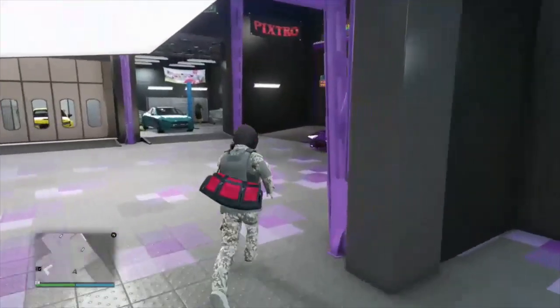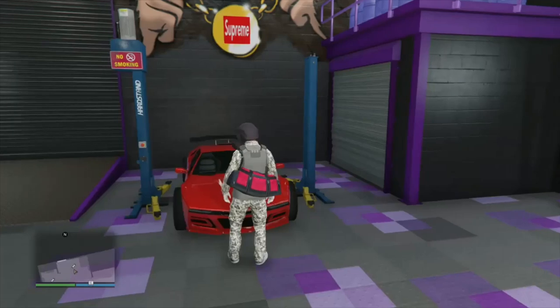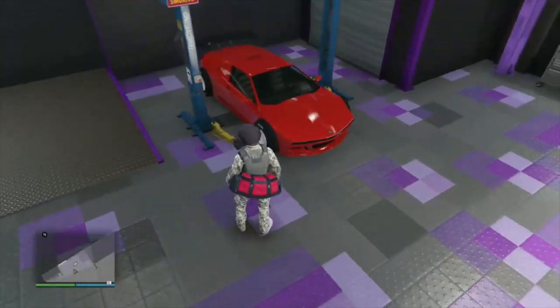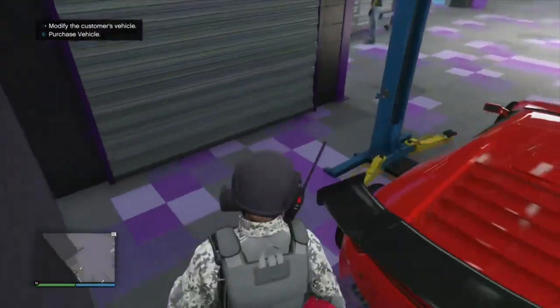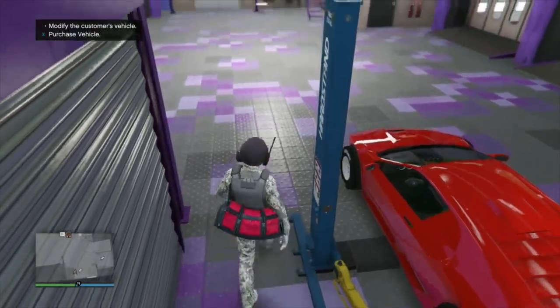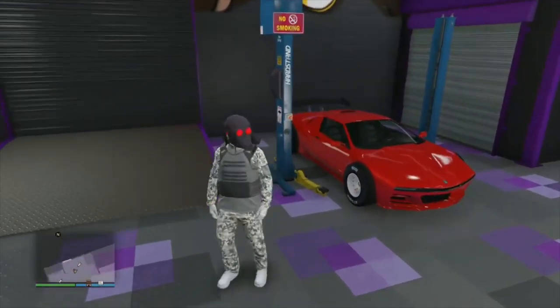Once it says 'this vehicle cannot be modified,' walk up to the vehicle you want to merge — the one you want to purchase. Press right on the d-pad, and boom — just like that you have F1 wheels. Now you can invite everybody from the session.